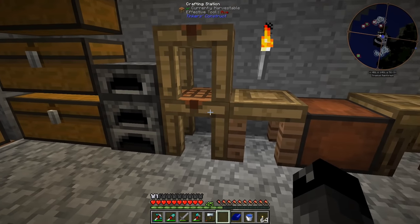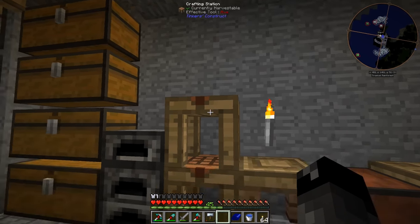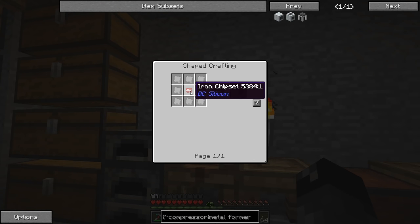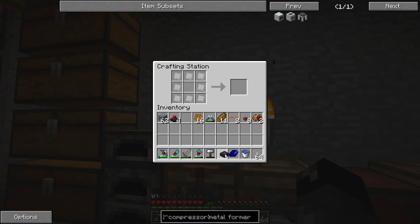The rest of the crafting has been done. We have the electronic circuit, our toolboxes, and these coils made. The next piece we need is the machine frame, and in order to do that we need the iron chipset. We made the assembly table last time with the lasers - we just need a way to power it, and we can go ahead and make this. Let's figure out how to get this thing set up.